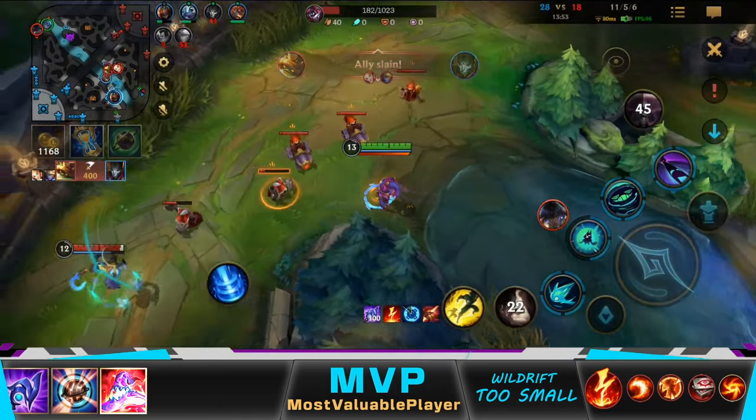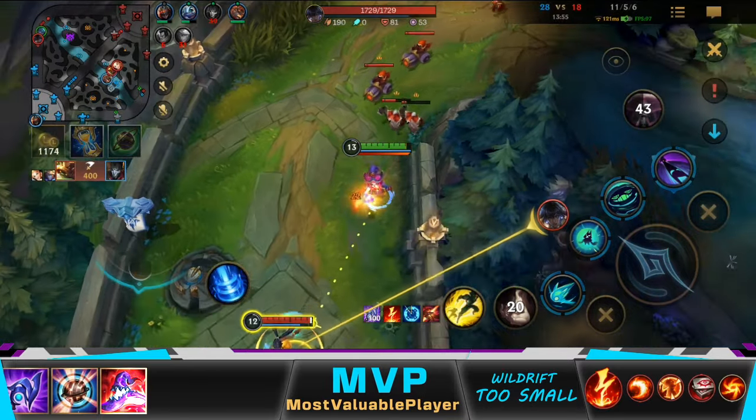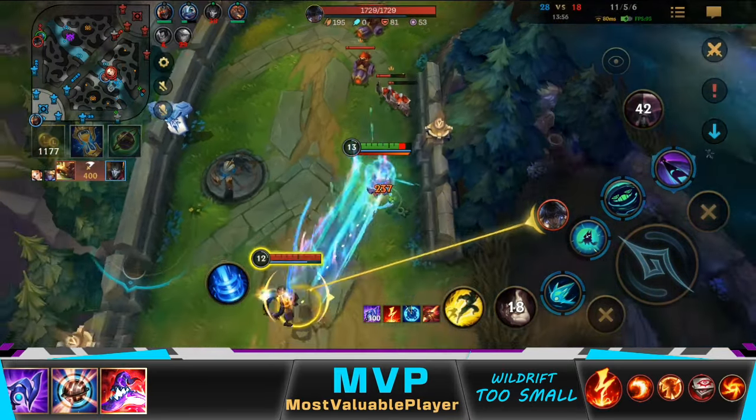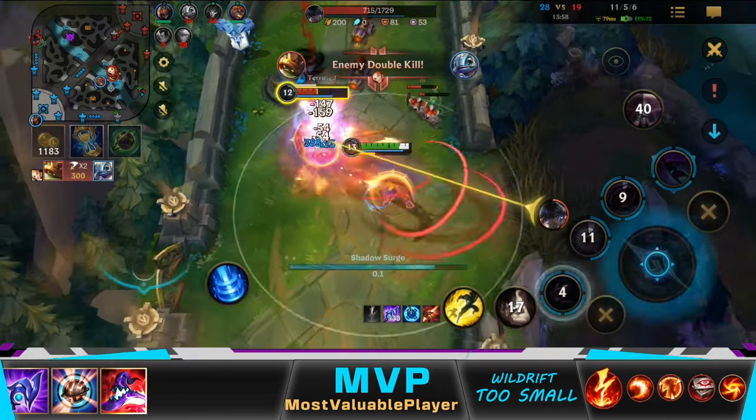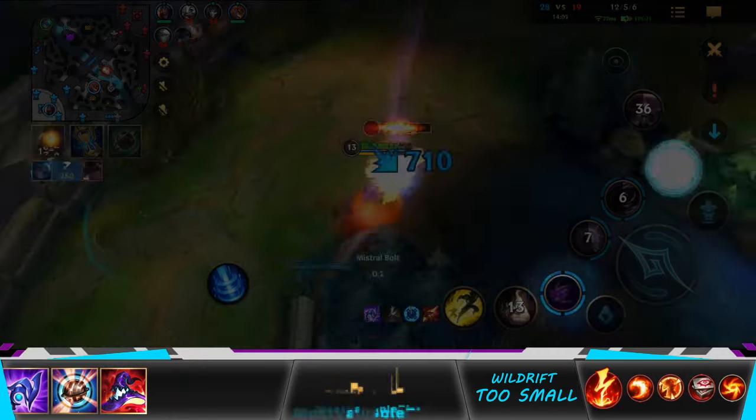Since Nidalee can dash, I couldn't hit her with any ability except the second ability to fear her, so she wouldn't be able to dodge my combo. I also have Flash if I needed to Flash W her. See how I hit her with the ultimate, but wait for my first ability to be ready to re-engage on her.